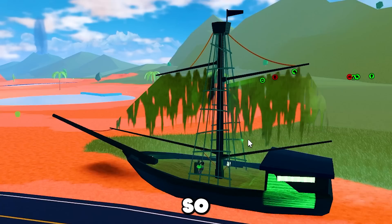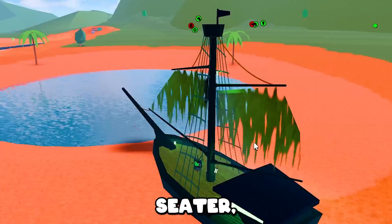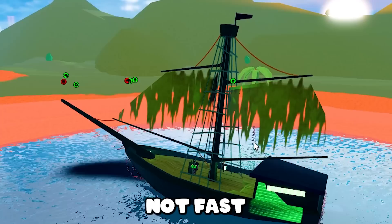A little cool thing you can also do with the sloop is drive it on land. I have no idea why you can do this. The sloop is the weirdest vehicle in the game — it's a one-seater, one-million-dollar boat, so it doesn't make any sense. It's not fast either, but I thought it would be funny to drive it in the little puddle in the crater.